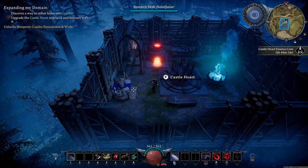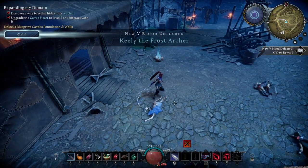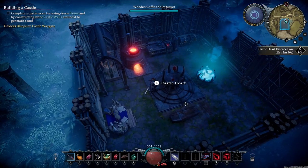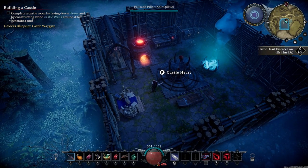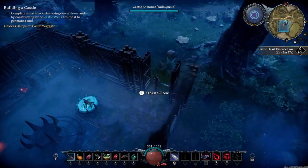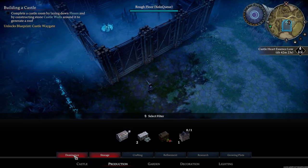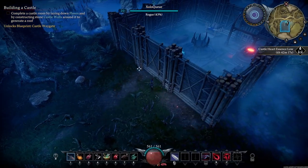I'm going to go kill the boss and be right back. Now that I've killed Keeley, it will unlock my leather working blueprint. I'm going to head back to my castle and complete the quest: lay down floors and construct stone castle walls around them to generate a roof. The way roofs work in this game is when you place down foundation and surround it by a wall, the roof just automatically appears. To get stone bricks, you need a grinder.